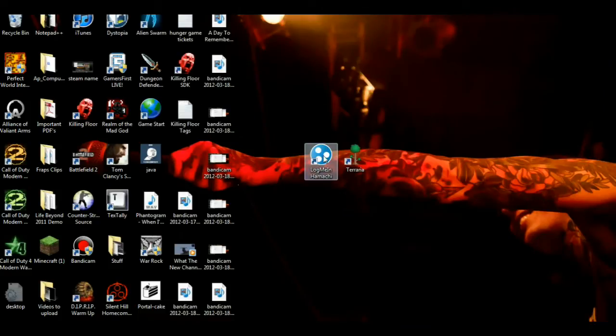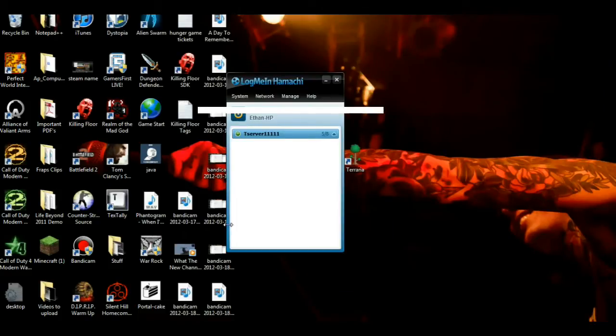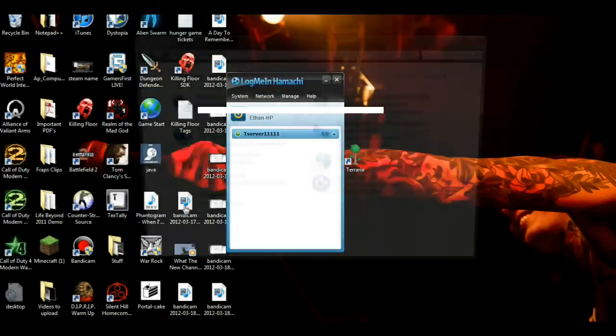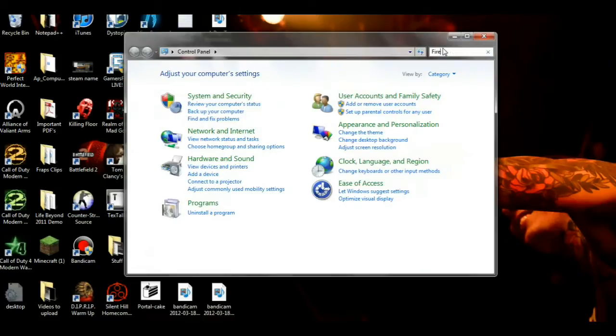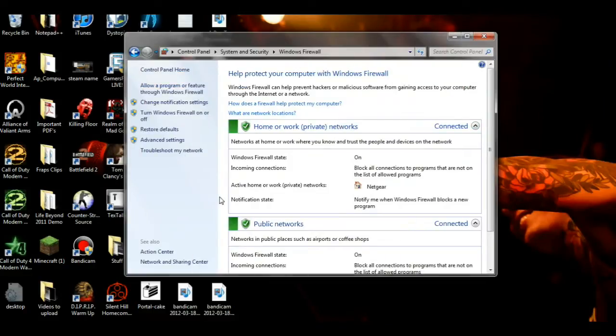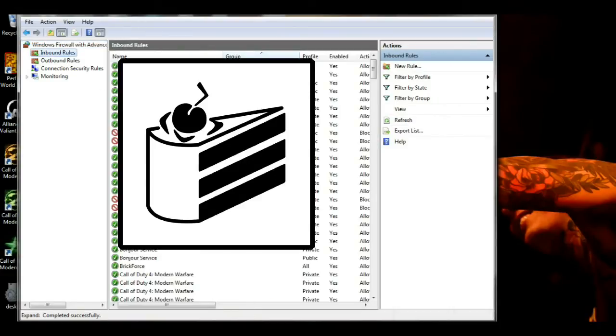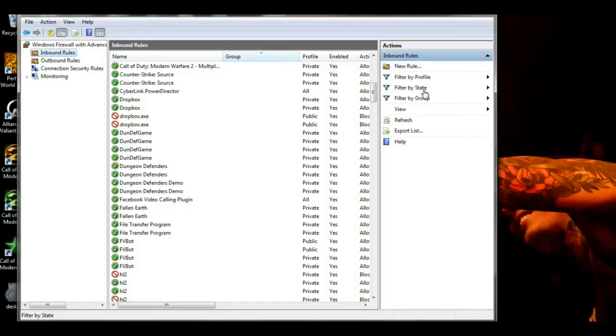Once you do that, you're going to open up LogMeIn Hamachi — but actually, you want to do something else first. You're going to go to Control Panel and open up your firewall, because you're going to have to do a little bit of port forwarding. This is a simpler way of doing it. I've seen people try to do it the extremely annoying hard way, but this simpler version works just fine. Click on Advanced Settings, then go to Inbound Rules, and you'll see an option on the right side under Actions — click New Rule.